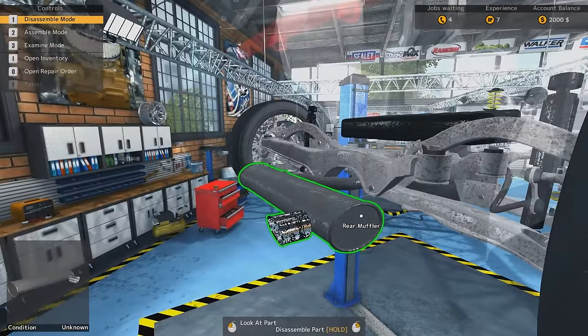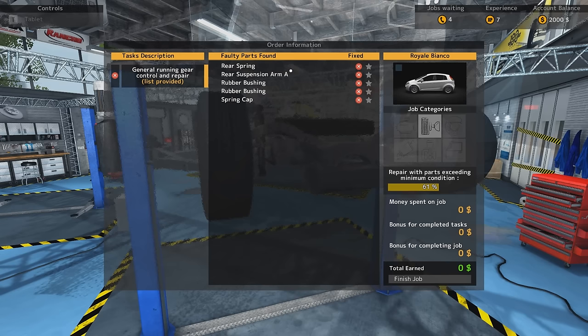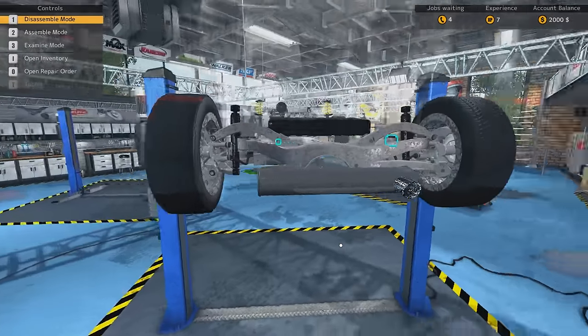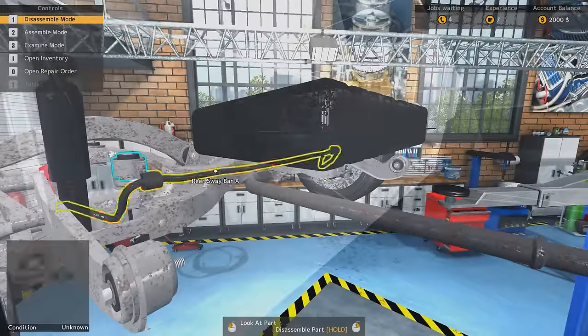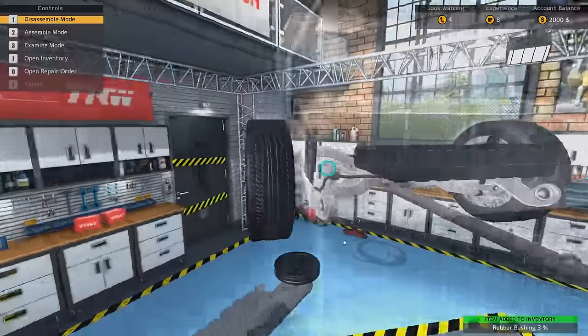Everything else looks pretty good. I mean, it's kind of rusty, but that's wear and tear. So we said the rear spring — I can turn all these on to make my job a lot easier, but it kind of defeats the fun of finding the stuff yourself. Definitely need to take these. Wait, is there something else here? Oh yeah, the bushing. Of course. Let's take that out.